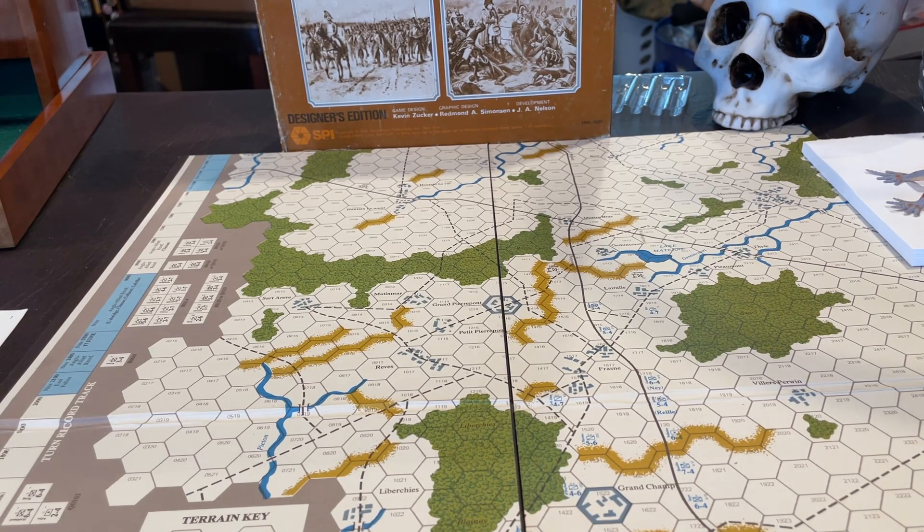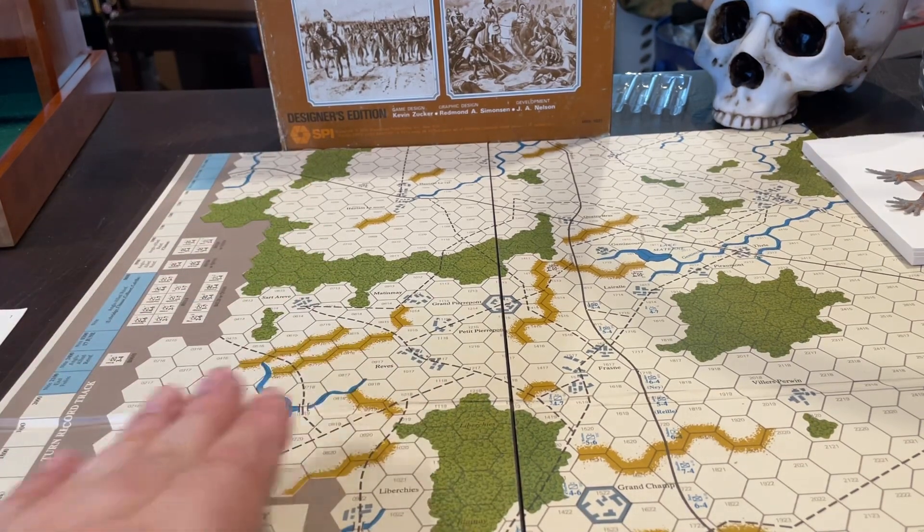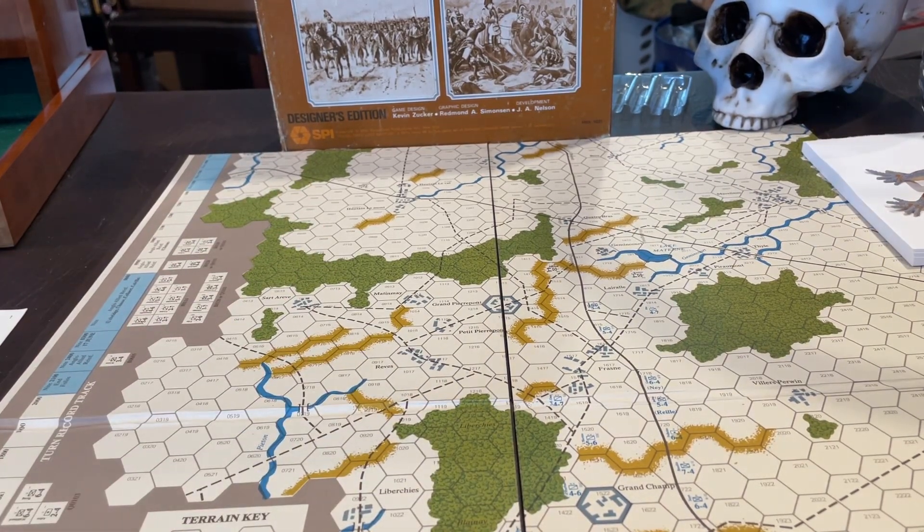There are special rules — like if the Guard gets demoralized, it can trigger a cascade effect that can basically make the whole French army collapse. Things are a little different in the campaign game. If you're thinking about playing the campaign, I still highly recommend playing the individual scenarios first — start with this scenario, then try Ligny, then go ahead and try Waterloo. A lot of people don't like the Waterloo scenario but it's interesting — it's a bit of a mathematical puzzle with a delaying action and exiting units off the board.